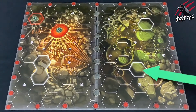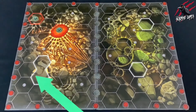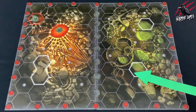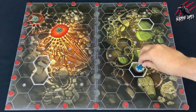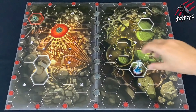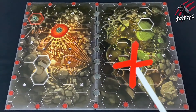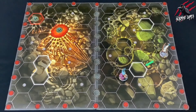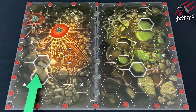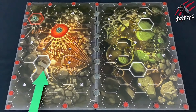Next we've got blocked hexes. Some hexes have a thick white border and these are called blocked hexes. Fighters cannot move into or through these hexes, can't be placed in them, and these hexes also block line of sight to whatever is beyond them. If blocked hexes are adjacent to each other, some of the grid lines will be missing to help show that they are no-go areas.